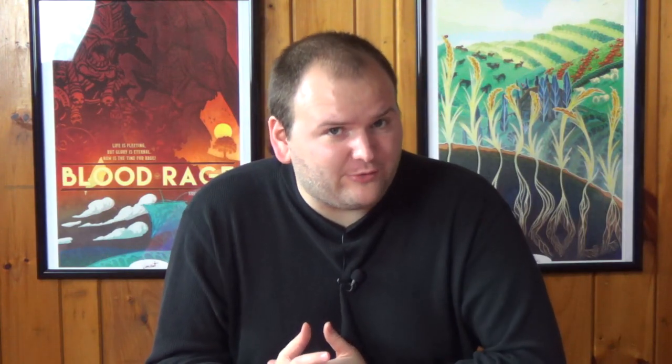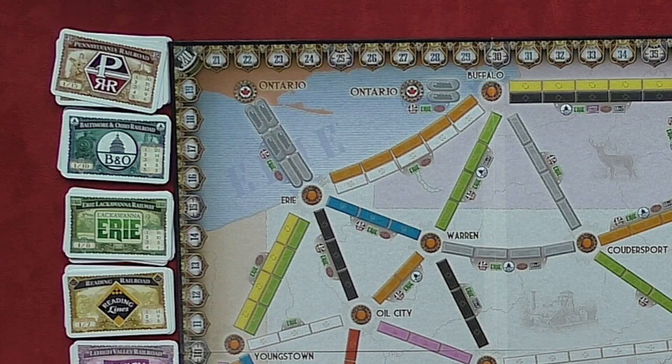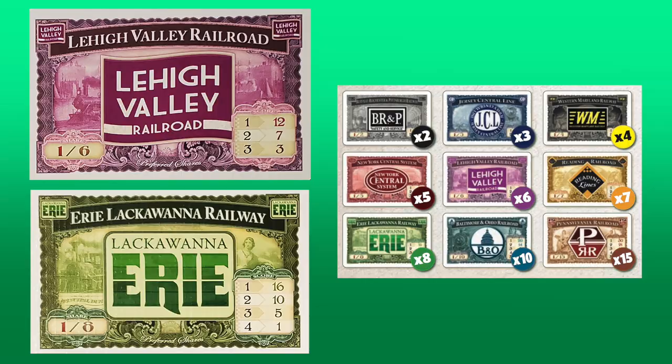For instance, players are now dealt 5 destination tickets at the start of the game and must keep 3 of them. Also when players choose to draw new ones during the game, they must draw 4 and keep at least one. The game also includes the ferry mechanic from Ticket to Ride Europe, although there are only two ferry routes on the map. These can be claimed only by playing the number of locomotive cards shown on the route.